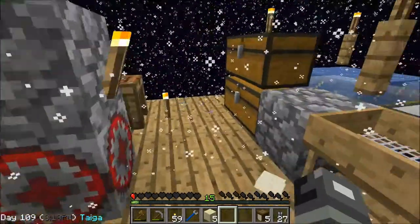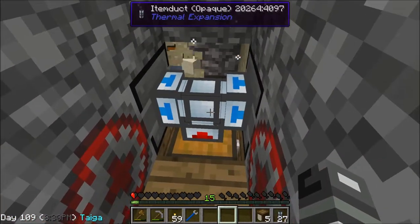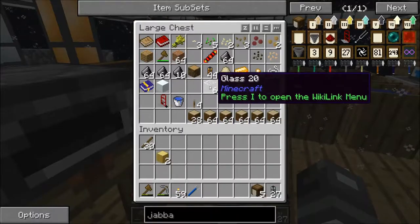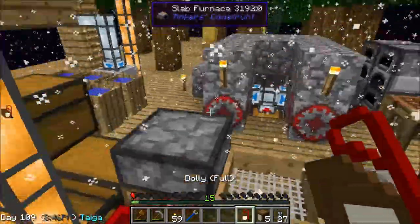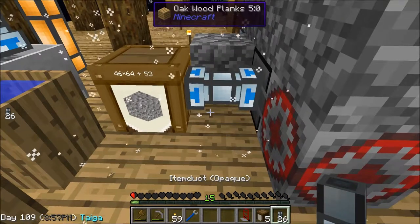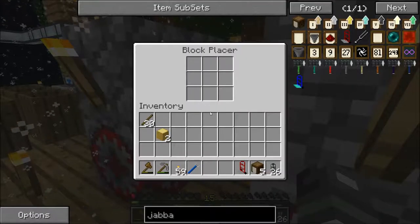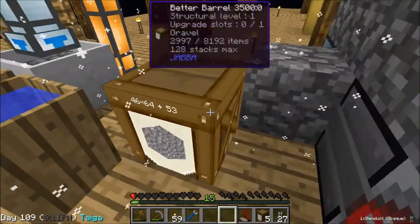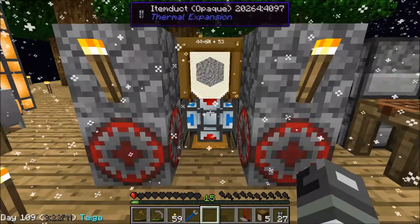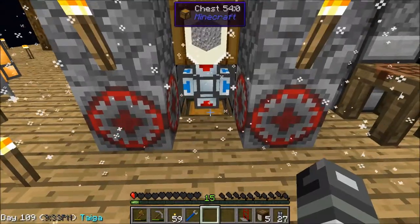Look at that — it's filling up quick! This is the secret: you just got to blacklist the dust. I have a dolly right here. Let's grab an item duct — actually let's rearrange so it goes to both barrels. And it's already got the servo in there — that's perfect, that is what I want. And that'll fill up real quick.